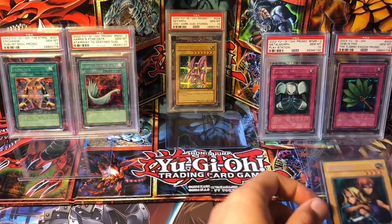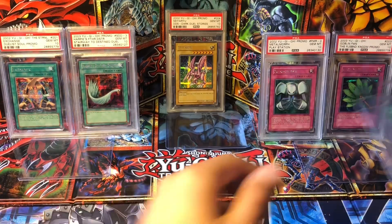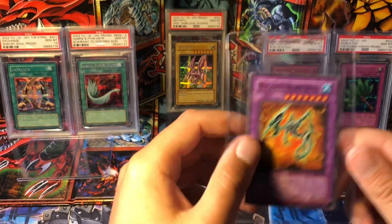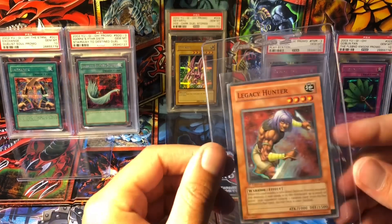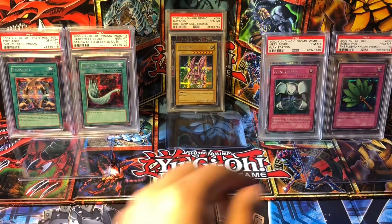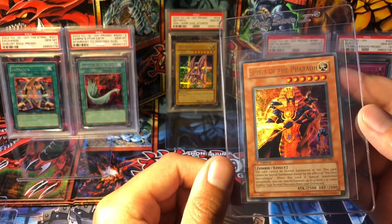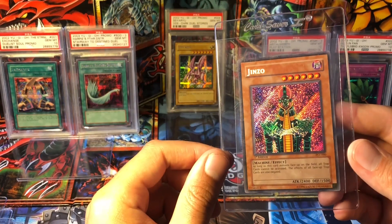Alright, we're going to kind of bounce all over the place now. We have Gemini Elf from Labyrinth of Nightmare, Mask of Dispel Super Rare — and I think all of these are First Edition. Humanoid Worm Drake, Needle Burrower from AST, Legacy Hunter from AST, First Sarcophagus AST. Some Ultras from AST: we have Enemy Controller, and one of my personal favorite artworks, Spirit of the Pharaoh — got him from Pharaoh's Servant — and Jinzo.